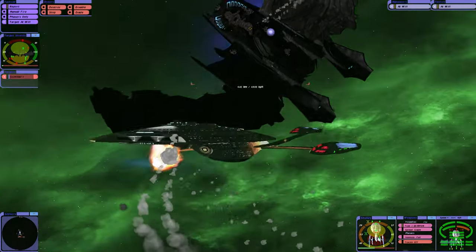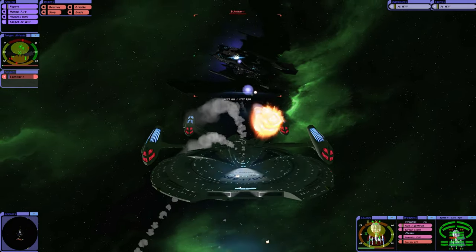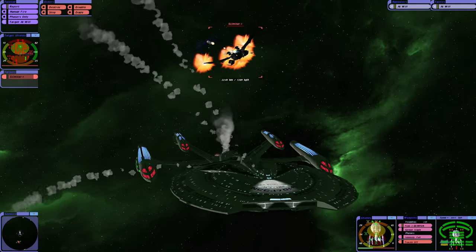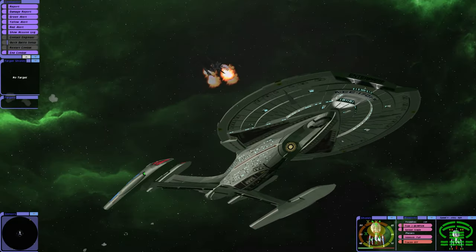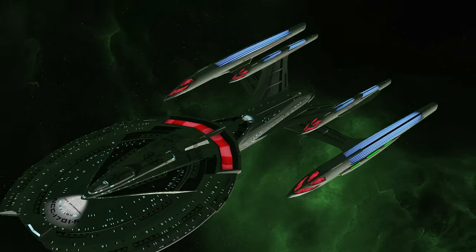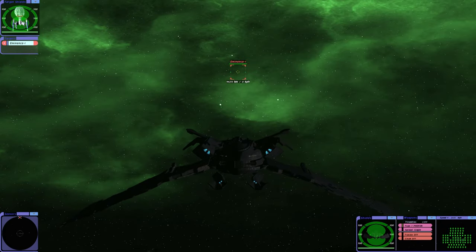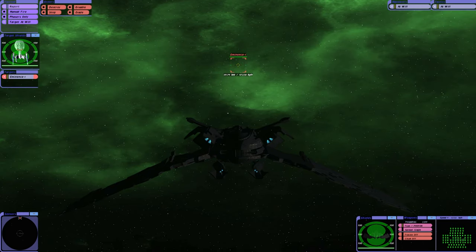Oh gosh, our hull's not doing good! Those last few quantums in — yes! By the skin of our teeth we've done that. I'm going to do the battle the other way around as well. Oh, we're flying backwards. 52 disruptor banks and 27 photon torpedo launchers — it's definitely a predator.